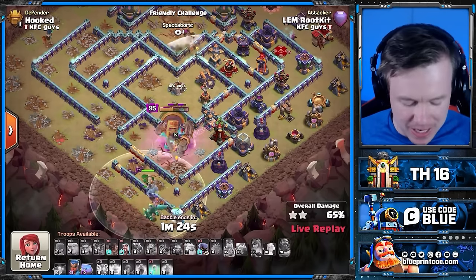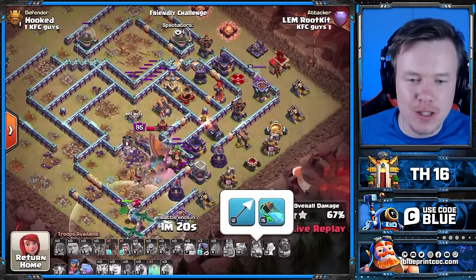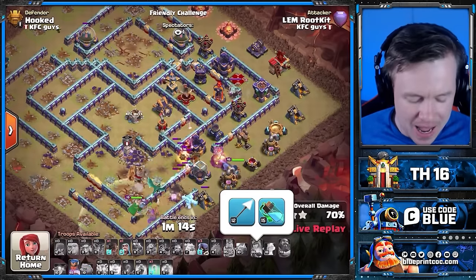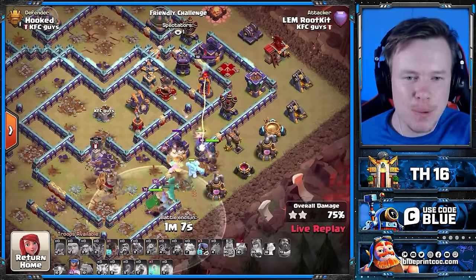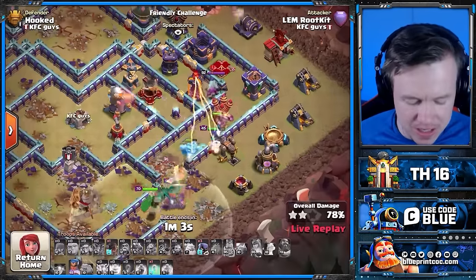Rootkit wants to triple me that badly — he's brought out the hero potion. I respect it. Worth noting again, that's a level 12 giant arrow, still not anywhere near maxed. He's still having to use more spells than he would need if it were maxed. This looks like a triple to me, as long as he can get the defensive queen down. And this multi is going to be a problem. We've got three headhunters though — surely that's enough.